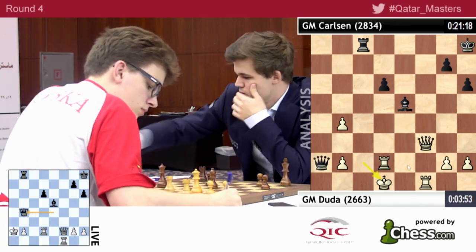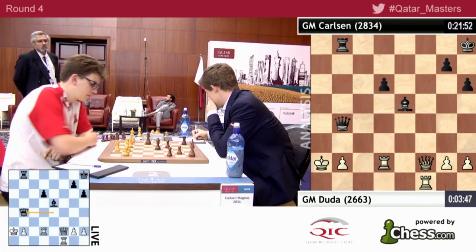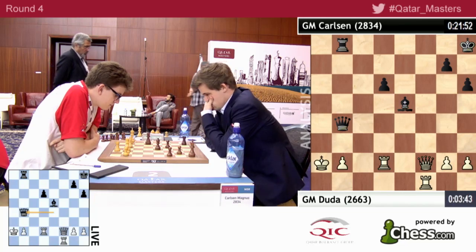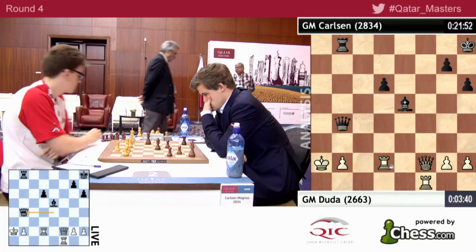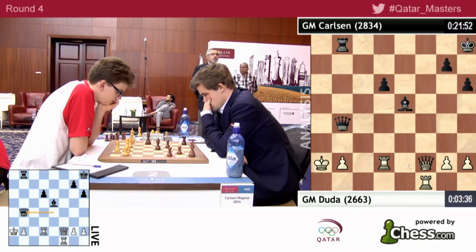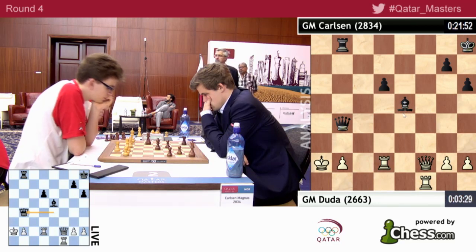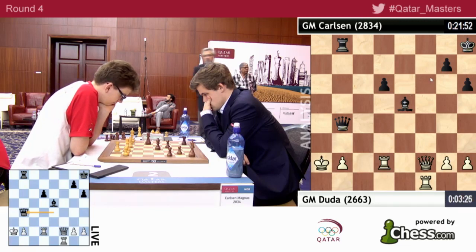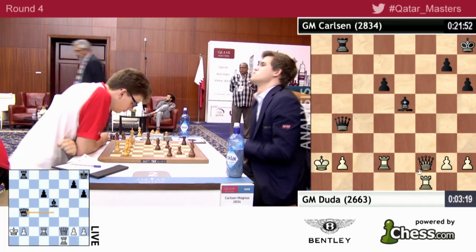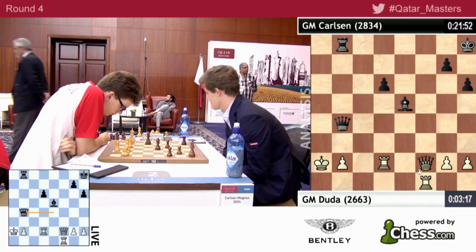He took with the queen on b4, and now we were expecting queen e2 in this position. I thought queen e2 was the strongest, because you need to start taking control of at least some of the light squares, and you cannot leave the second rank because bishop takes b2 cannot be allowed. You could also try playing rook e1, with the idea of taking this bishop off, just to sacrifice it back. But I still like queen e2 better.